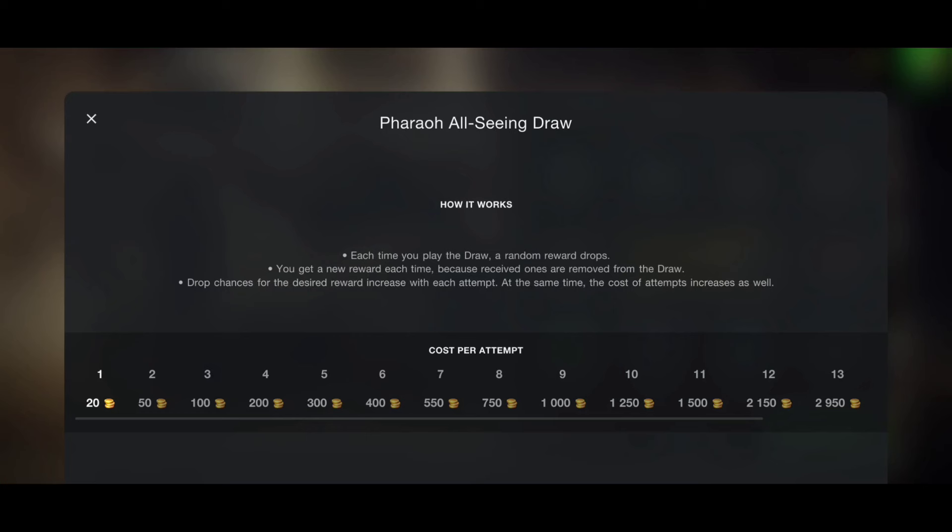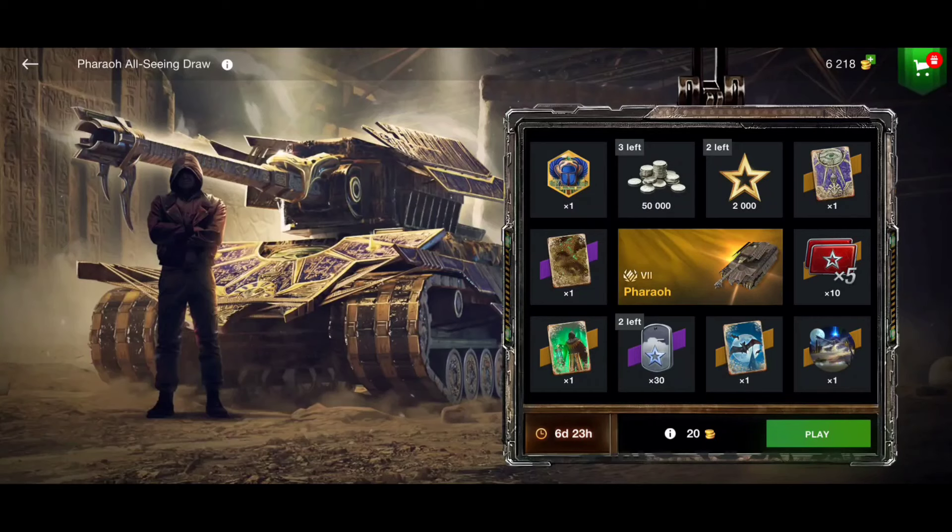11k gold is really much more than the value of this tank, so I advise you to go maybe six to eight tries at most. With that you'll be investing around 2k gold, which is reasonable — a Tier 7 premium tank isn't worth more than about 5k gold. Let's go back and give it the first try.